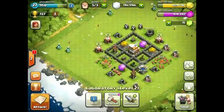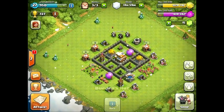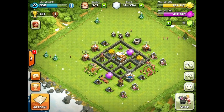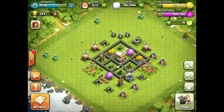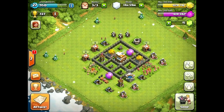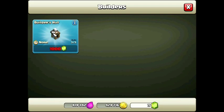We got the laboratory to level 2, definitely maxed out. We got the builder hut here to level 1. And I got a third builder. I didn't actually have to wait for Town Hall level 5 to get it. I just got some of the gems hidden in those bushes and trees, and they pushed me over to like 501 or something, and I got my third builder.